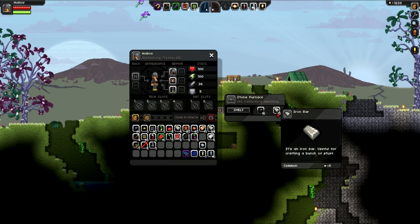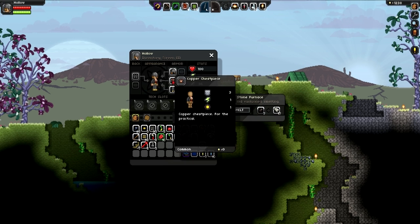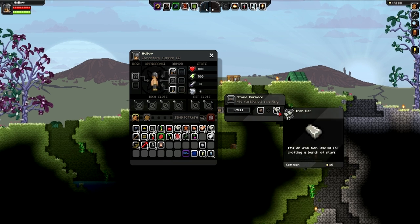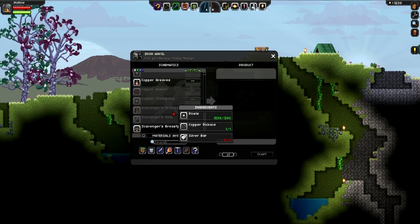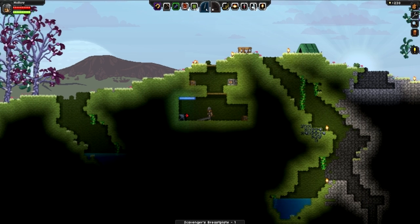The iron is smelting away — we're just gonna go back there in a minute. I've just got to replace the old chest plate. Look at those abs and the fine body that is hollow. There we go — we'll put that up there. Let's actually make this chest plate. Scavenger's breastplate — oh, look at that! I look like a security guard now. That looks very cool.